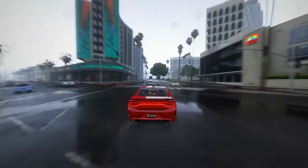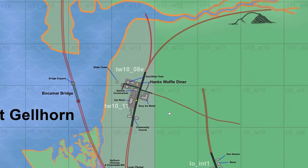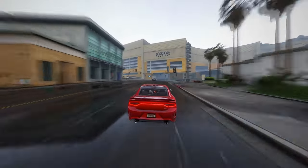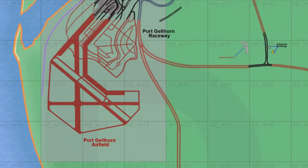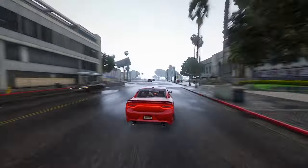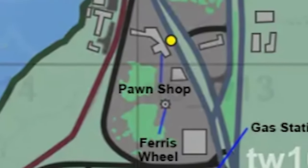The road ahead promises thrilling surprises. Now, let's delve deeper into the intriguing details surrounding Port Gellhorn. The bustling streets and structures around Hank's Waffles Diner, a focal point for a heist according to the leaks, spark anticipation for dynamic in-game events. The meticulous rendering of these locales not only captures the essence of the city, but also invites players to immerse themselves in the narrative-driven experiences that Rockstar Games is known for. Examining the speculative changes in Port Gellhorn, the notable relocation of the Port Gellhorn airfield suggests a strategic reimagining of the city's layout, coupled with the adjustment of the Port Gellhorn raceway.